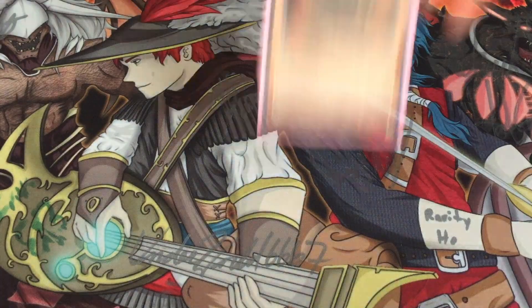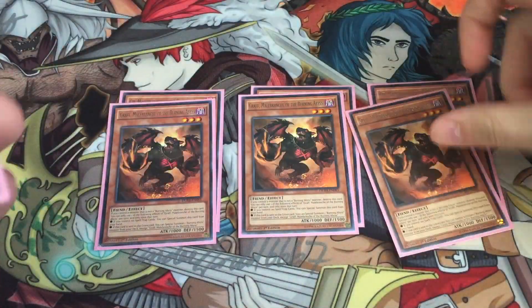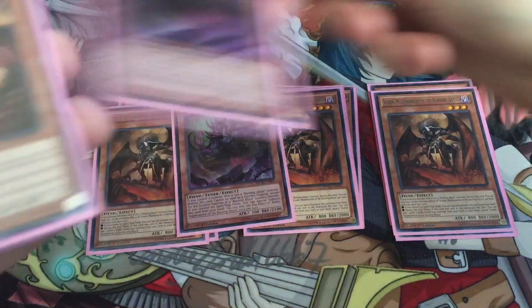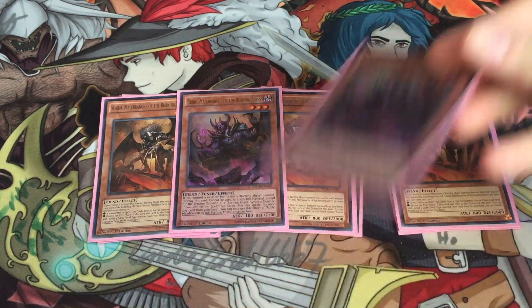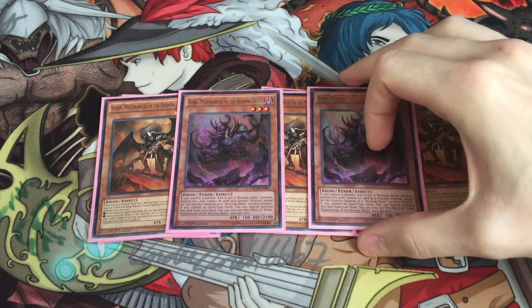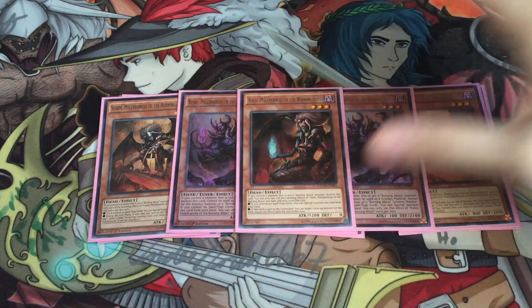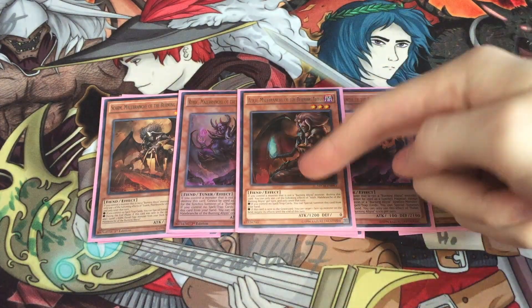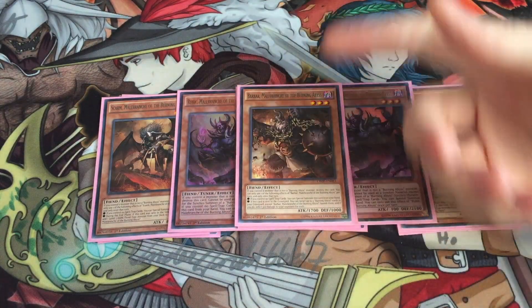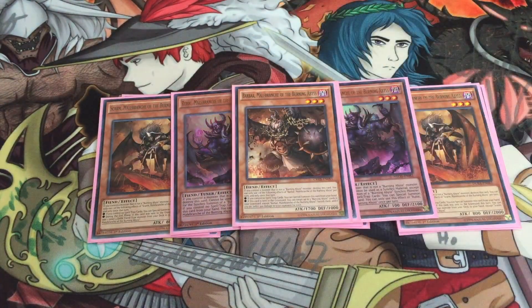Starting off we have the standard stuff: three copies of Cir, three copies of Graff, three copies of Scarm, and two copies of Rubik. I've said before in my other Burning Abyss deck profiles I like having two Rubik because I like accessing one from the deck and one from grave, so that doesn't force you into suboptimal plays if you decide to make a Virgil. One Alec — I really liked it just for the versatility with Fiend Griefing, being able to negate effects. Having it under Angineer or an Acid Golem is really good as well. One copy of Barbar — my favorite Burning Abyss. The 1700 body is so good, just being able to crash into Denko or something, and I still burn plenty of people for game with this card.